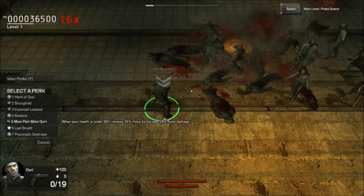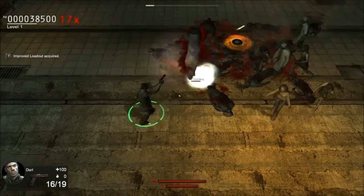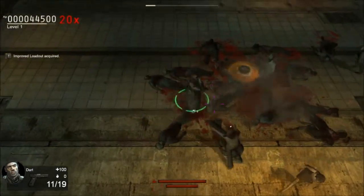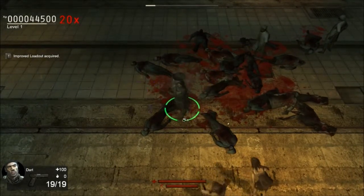Alright, the choice is going to be between improved loadout or Stronghold. No, it's basically improved loadout all the way. That's a turbine — this pushes enemies back in like a radius of that, pretty much.